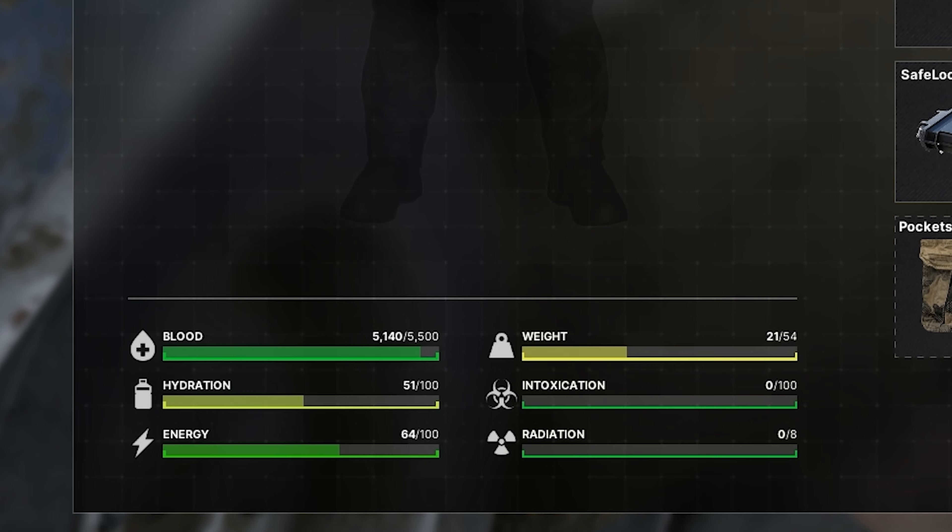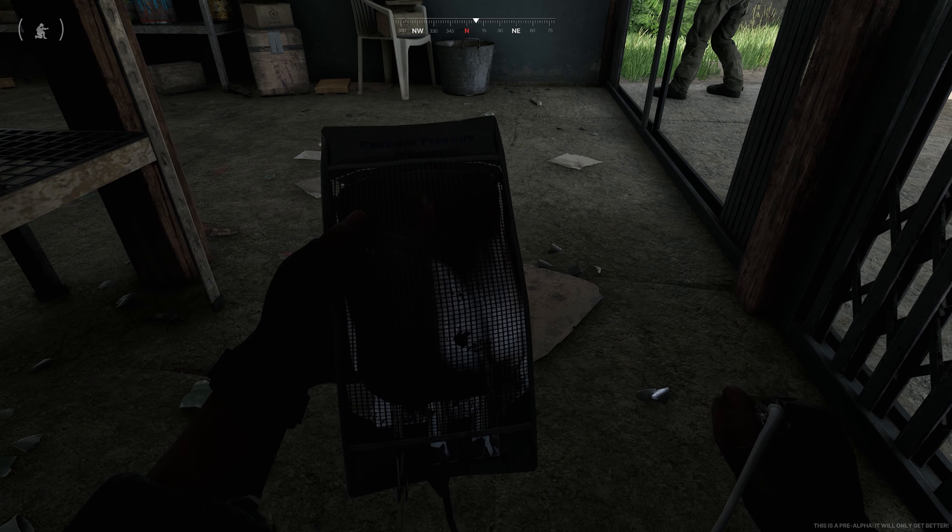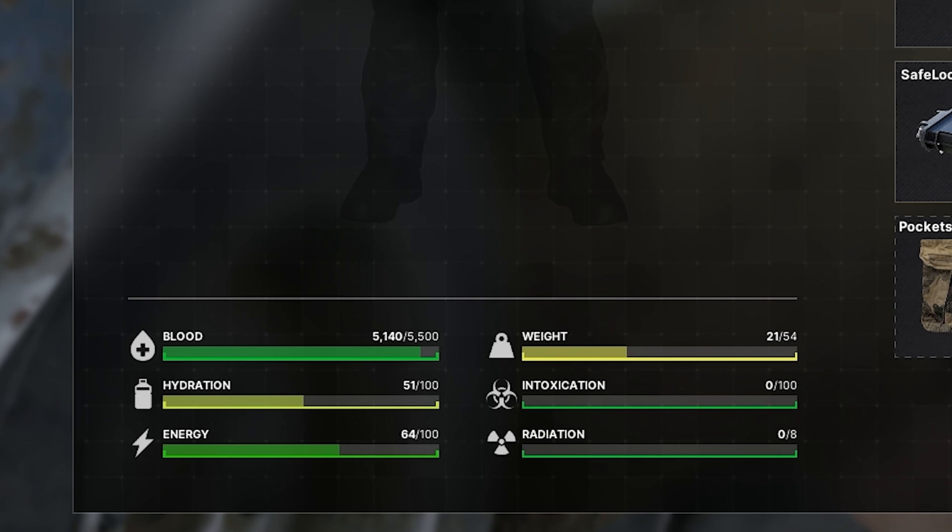But when it comes to health, you've got a few different systems. You've got your energy, hydration, and weight, which is normal, but you've also got your blood levels — they utilize a blood pack to improve this. And then you've got intoxication levels and radiation levels. These add a whole new level of survival, unlike Tarkov. So it'll be interesting to see what types of scenarios bring these up and what types of healing and buffs counteract these.